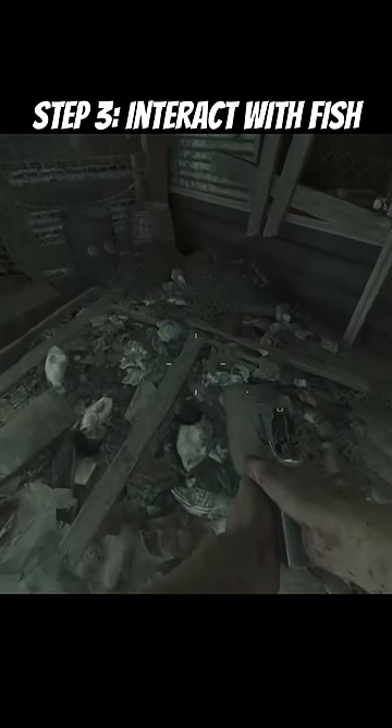You'll then want to go outside. You'll see a fish pile, and once you see that fish pile, you'll see Sam kind of chilling in there. I'm not sure why she's hanging out in there. You'll want to hold X or square, depending on the console you're on.